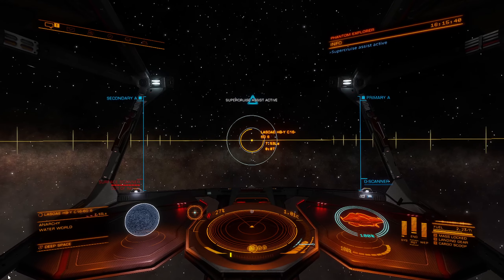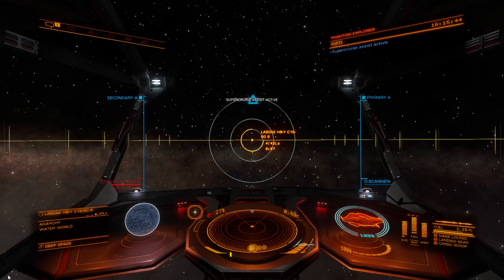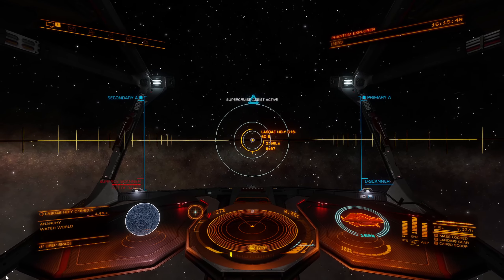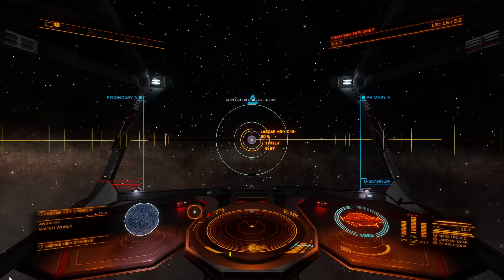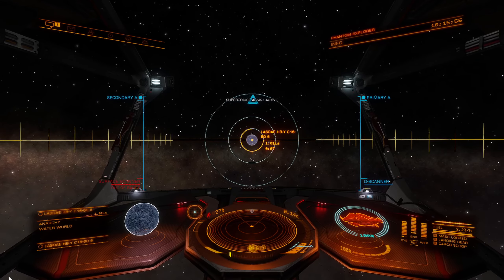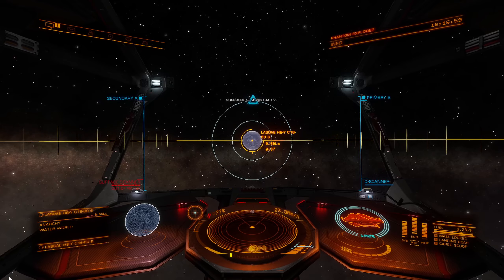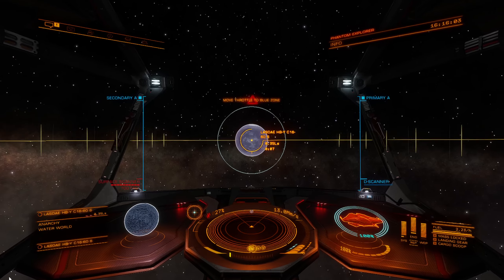A lot of people don't even use super cruise assist — they don't know it's a module you install, so they think it's a waste of a spot. I can understand the mentality, but it's too convenient for me to leave it out of any ship that I fly. I'm willing to give up the spot, especially when you're going to be out in the black like this and you're constantly having to approach bodies. It's almost a necessity.